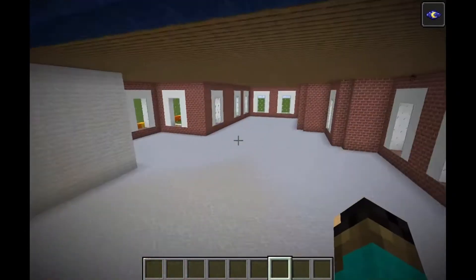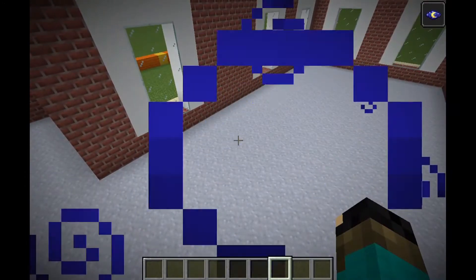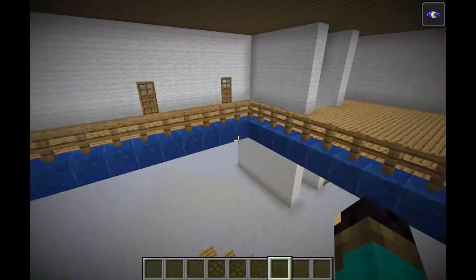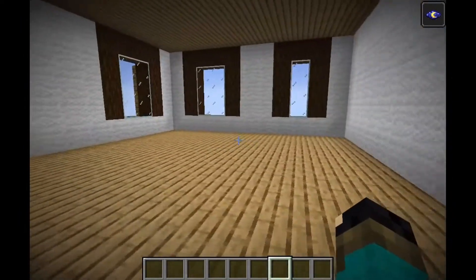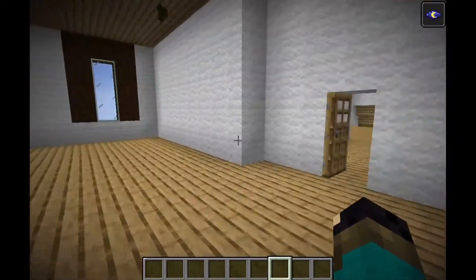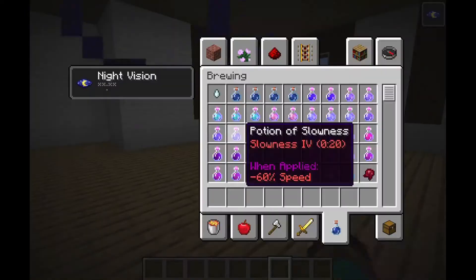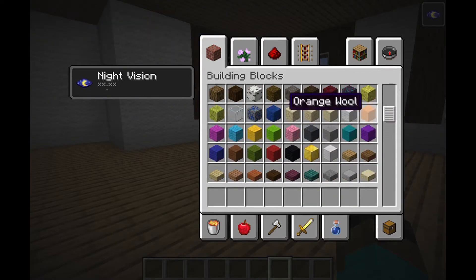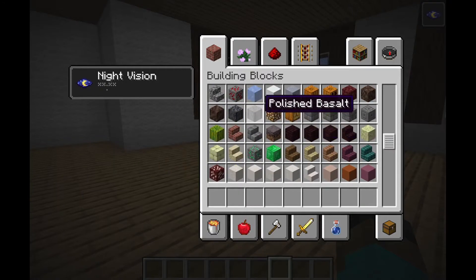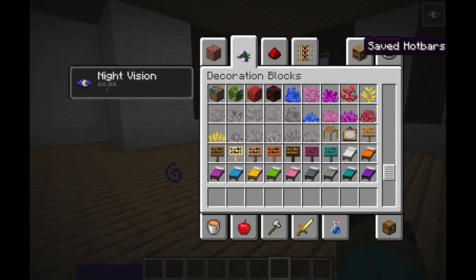Someone might live down here or somewhere like that. The main thing I'm worried about with being in a small plot is storage. You need a lot of room for storage. I'm thinking of sharing a storage system, but it would only be cobblestone, wood, plants, and basic materials like that.